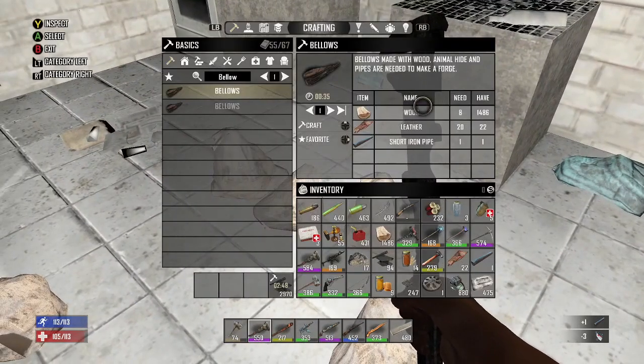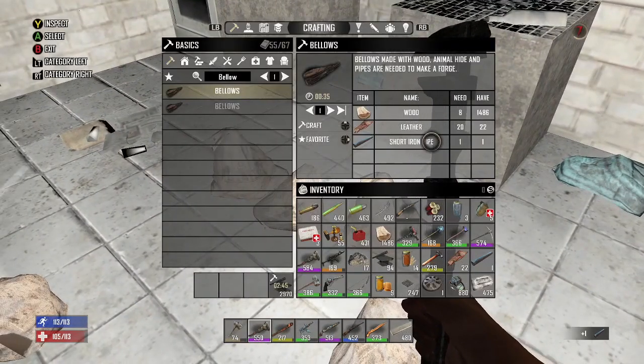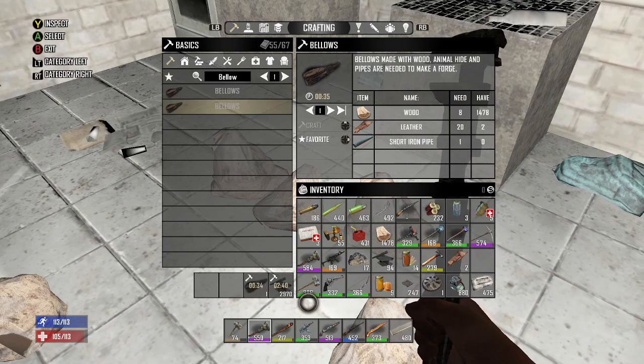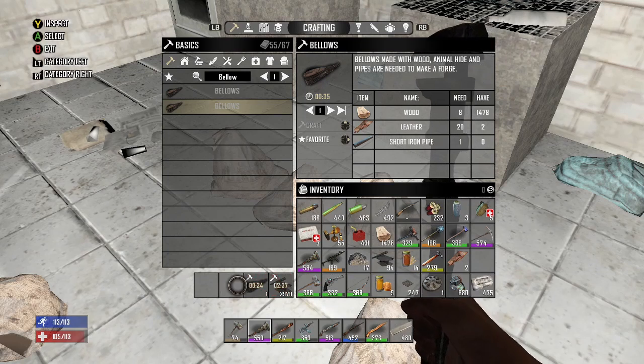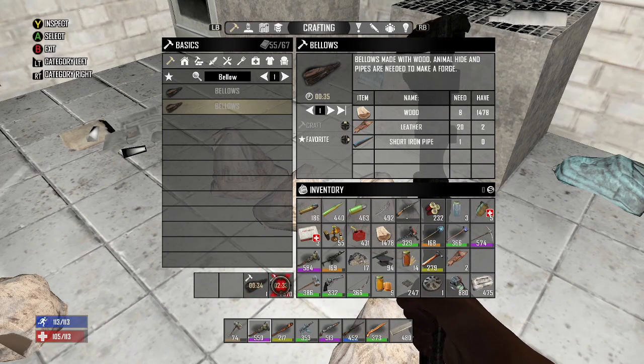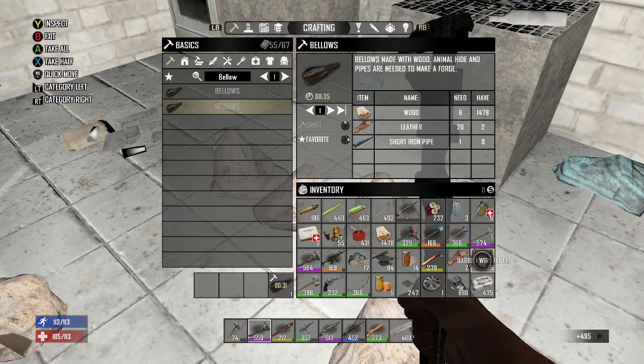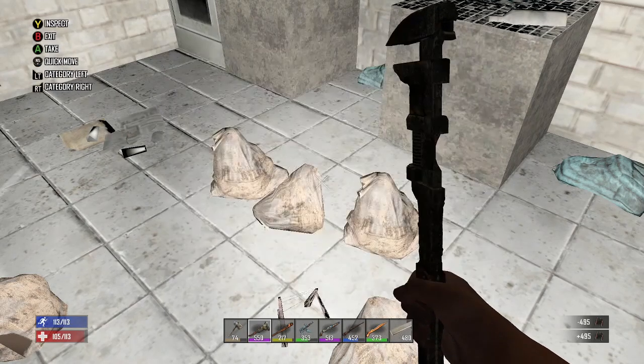Now I can make the bellows — I already have enough wood, leather, and one short iron pipe. So: take apart a sink or a toilet to get a short iron pipe. The bellows is now crafting.